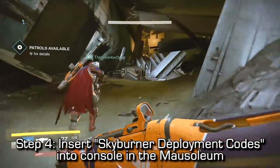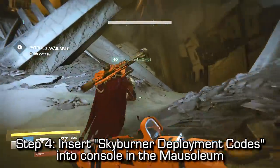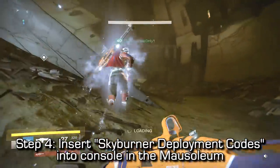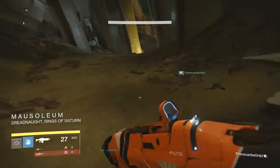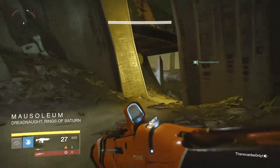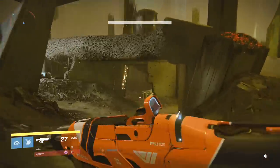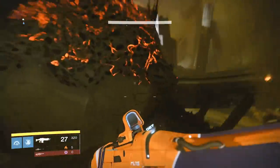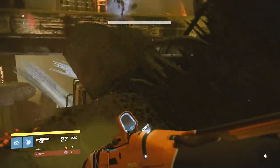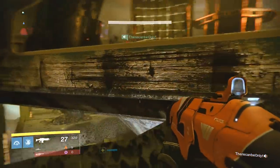Step 4: now that we have the Skyburner deployment codes, we're going to insert them into the console which can be found in the mausoleum, inside the ship that is above the mausoleum. As you enter the mausoleum from the hull breach it'll be to your left - you can actually see the ship in the top left of my screen above me right now. You'll need to jump into that ship and insert the deployment codes into the console at the back of the room.